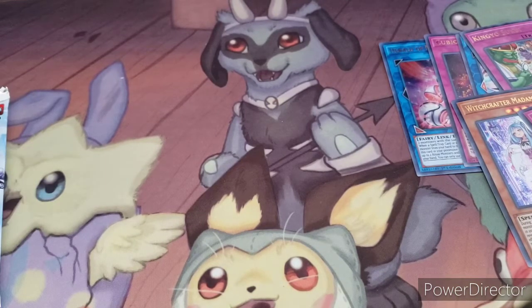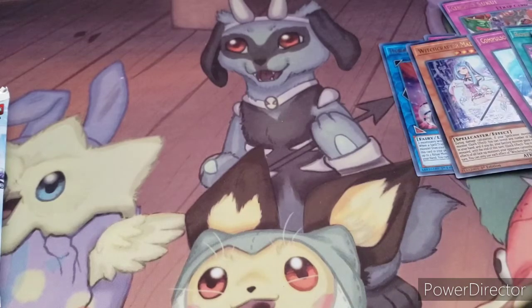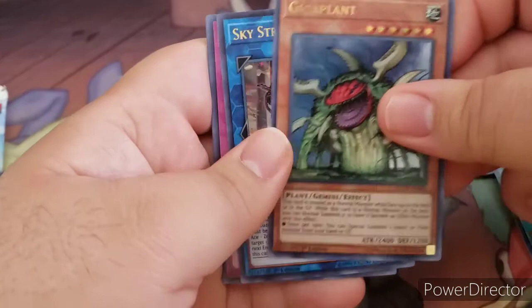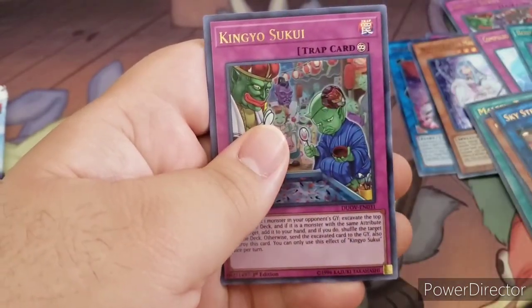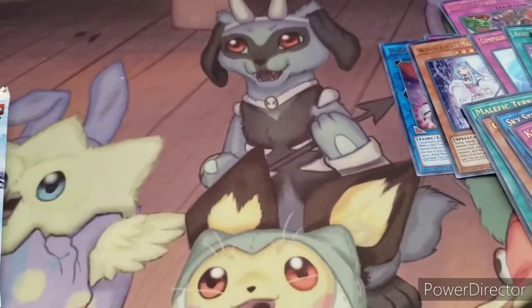Pack number three, almost halfway through: starting off with Malefic Territory, Giga Plant, Sky Striker Ace Zeke, King Gyo Sukui, and Secret Six Samurai Fuma. Not looking too good in the first half, but who knows — maybe the second half will be better.